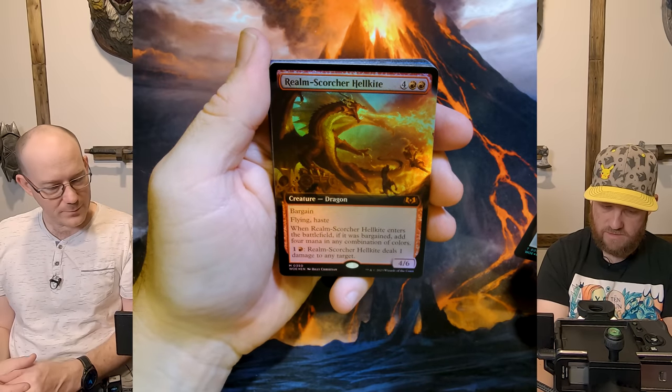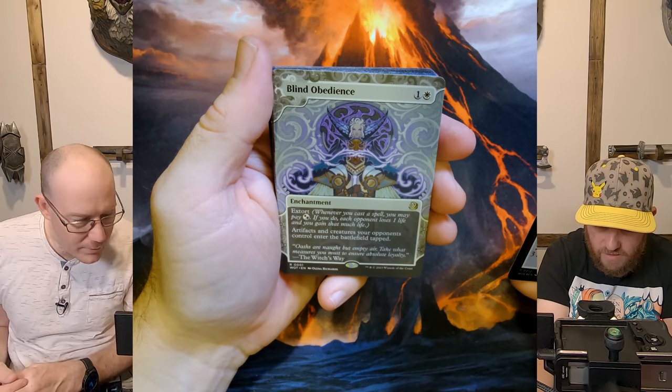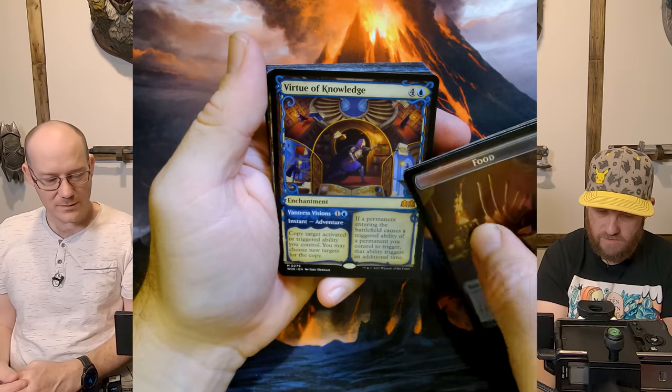That's the cool dragon — that's pretty good. Blind Obedience — great card. Fairytale. Virtue of Knowledge — yes! That's what I want.